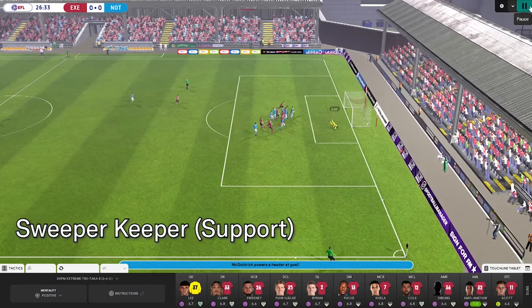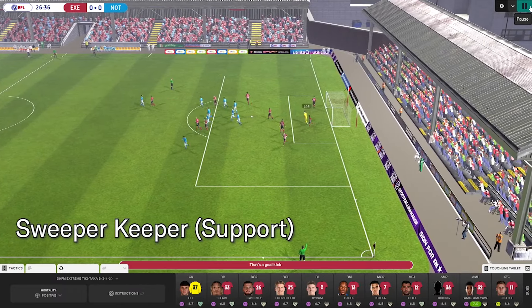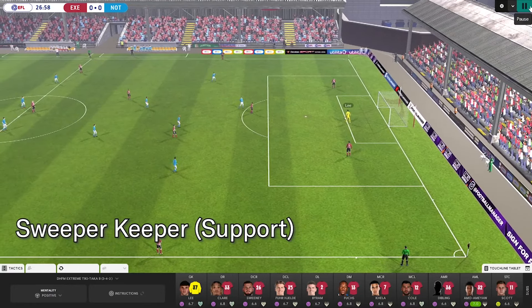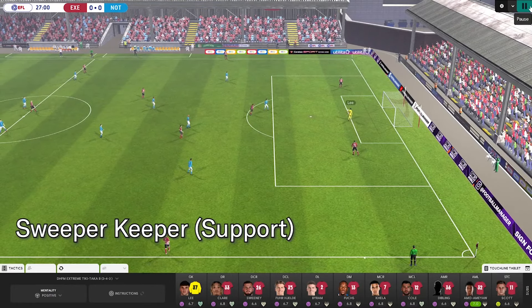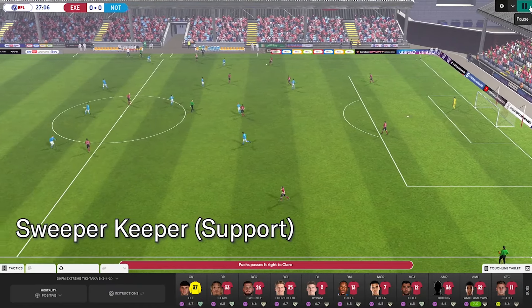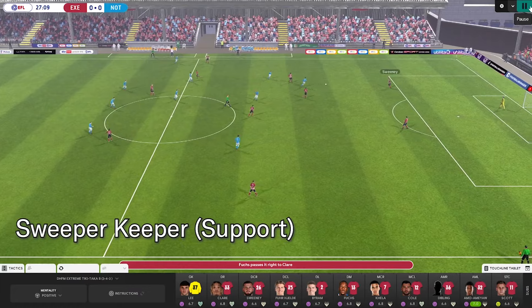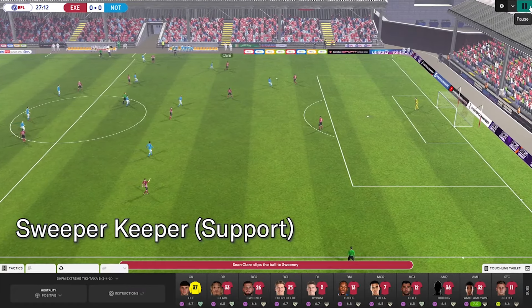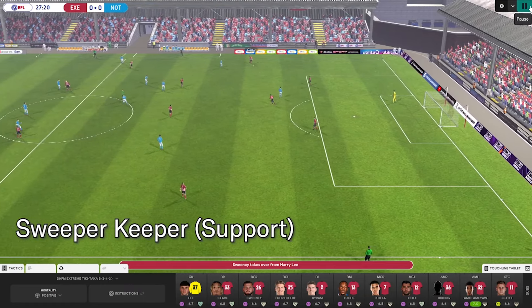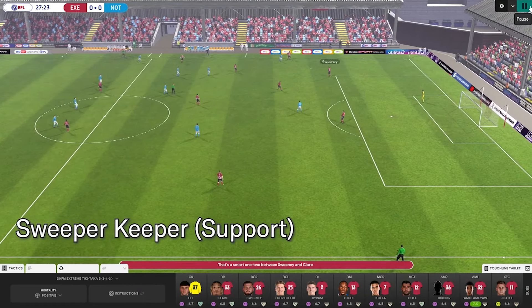I have my super keeper set to support duty in this particular game for Exeter City against Northampton Town. So my goalkeeper does help us build out from the back. He can play possession football, try to recycle possession, and then he's going to stay in goal often in that six-yard box but still offering that passing outlet to the team. It's very comfortable recycling possession right now and it does help us build out from the back.